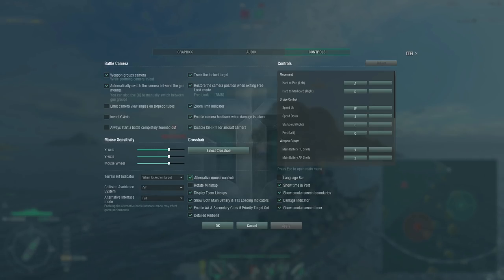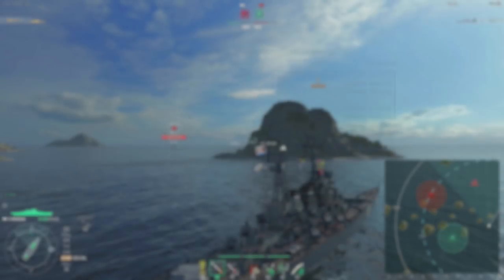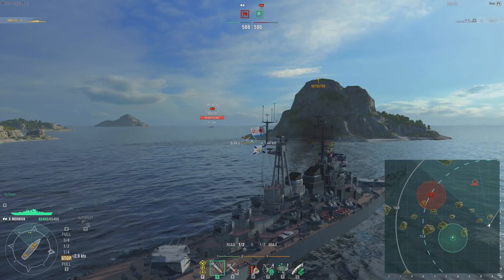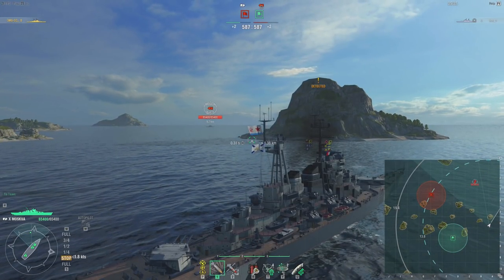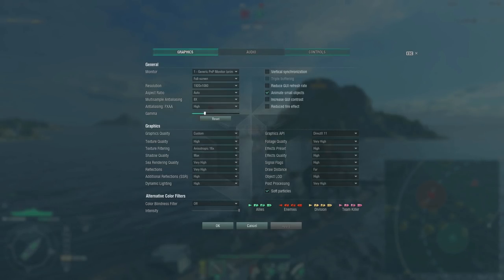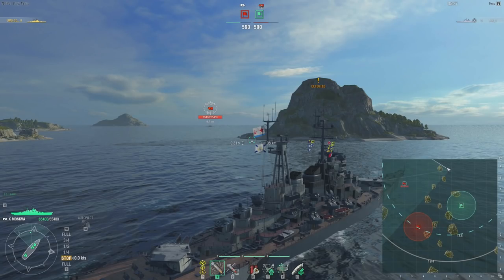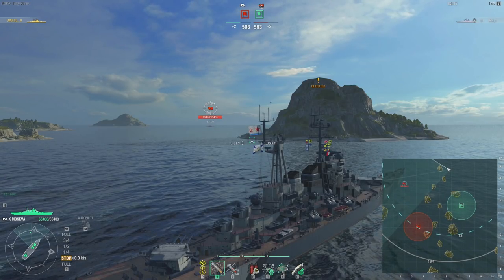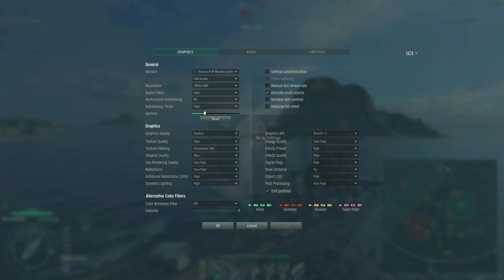Alternative Mouse Controls is only for aircraft carriers — it basically flips the buttons to be more akin to RTS control, where left mouse button is selection and right mouse button is waypoint control. Language Bar shows a language bar in your port. Rotate Minimap makes the minimap always show from your point of view, which can be confusing because it moves indicators to the edge. I prefer it one-to-one with the environment — every time I load in, team on the left, team on the right, and it's just easier to understand.